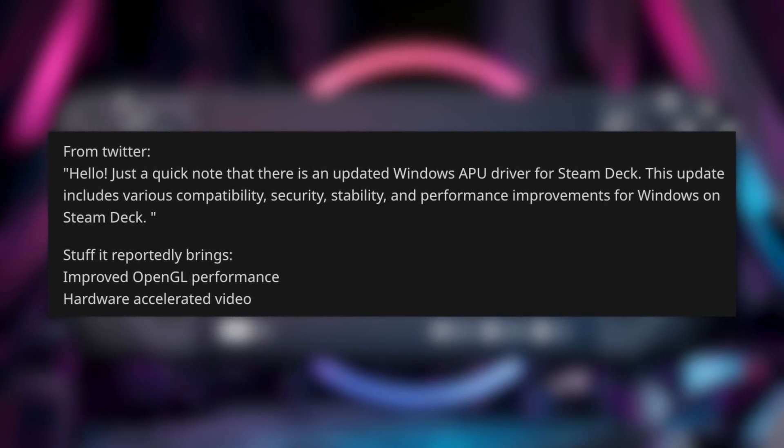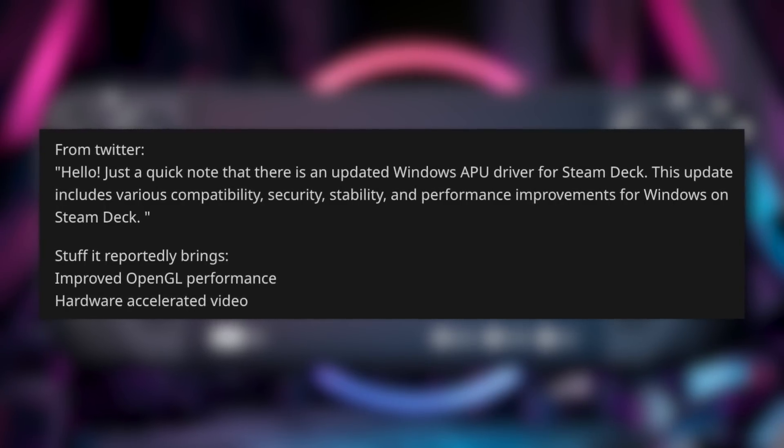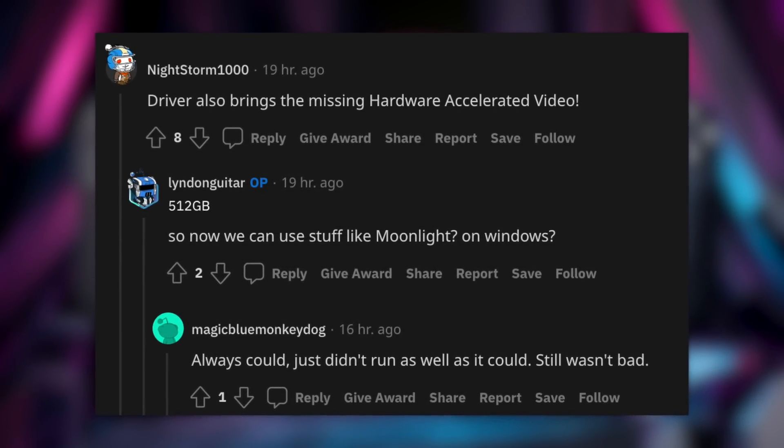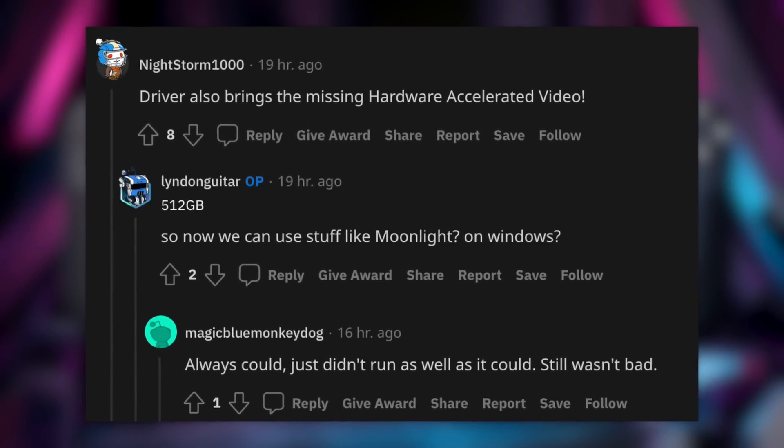I'm getting stuttering, weird frame drops, and the latency is all over the place — super frustrating. But over on the Steam Deck, it's good to have hardware accelerated video support finally there because it's going to make games run better overall on Windows, and it's going to improve streaming in apps like Parsec and Moonlight. People using those services to stream games from their main PC to their Steam Deck have said they work pretty well, but with hardware accelerated video it's going to work even better. So if you're running Windows, you might want to check out this new APU driver.